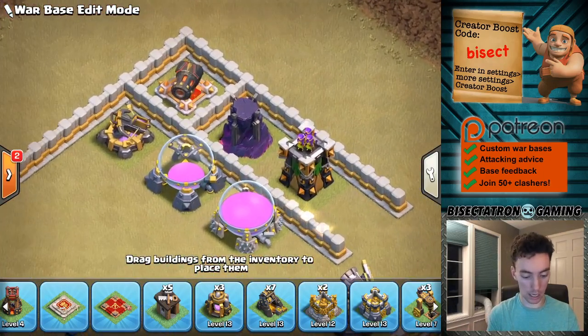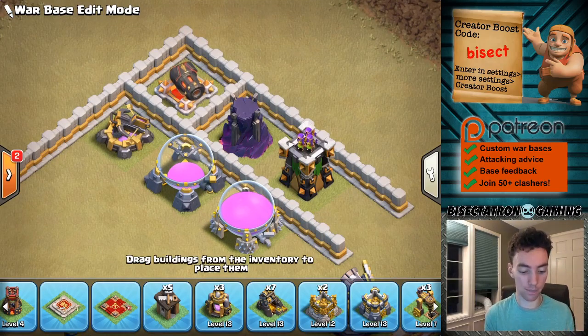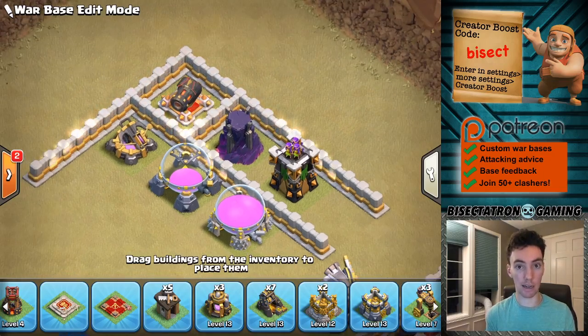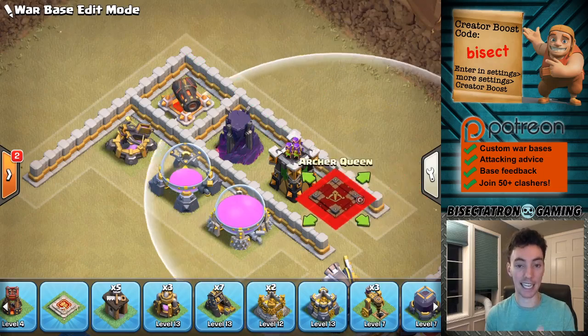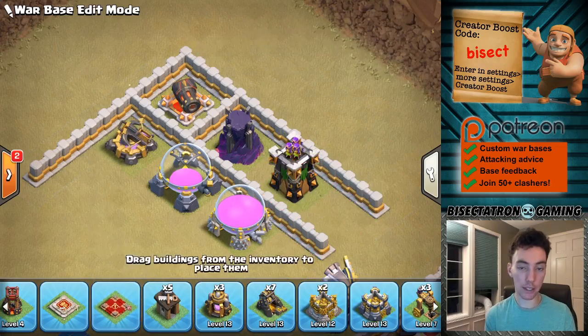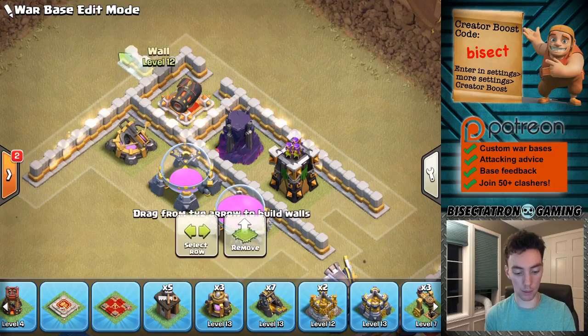Last tip for you guys. This one is a bit of a trickier one that's maybe going to be used a little bit less, but in my last live attack I had the inspiration for it. Queen Charges, as you guys know, are often started kind of on the corner, then they walk in one direction. So let's say the Queen starts here and walks down this direction — if that's a likely Queen Charge path on your base, you can make it tricky by opening up this one wall right here, and maybe this wall here too.